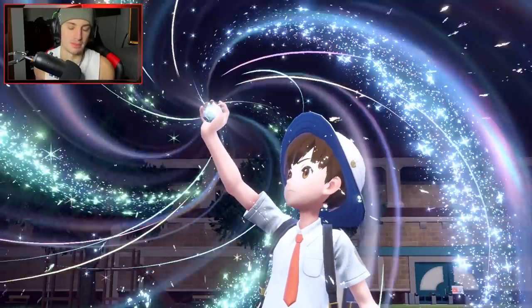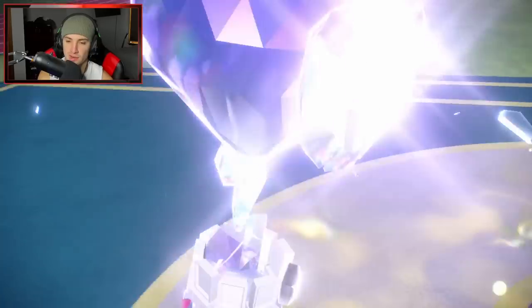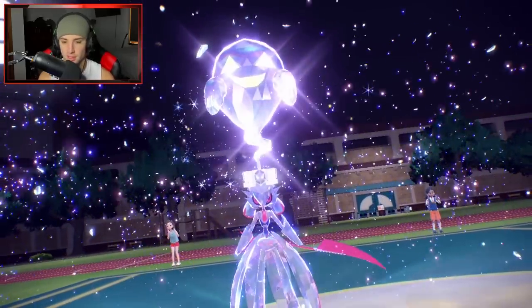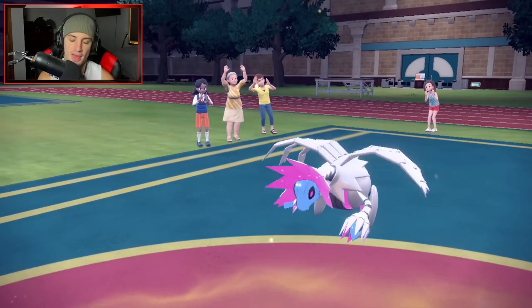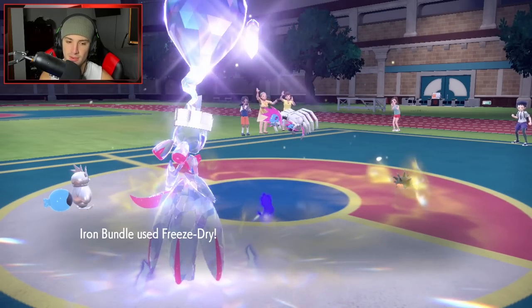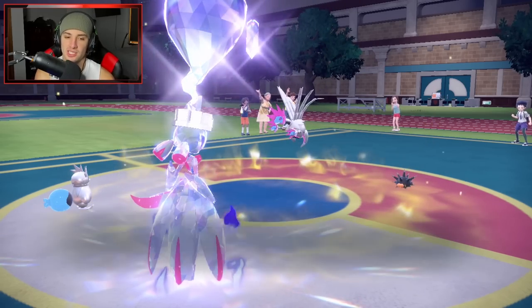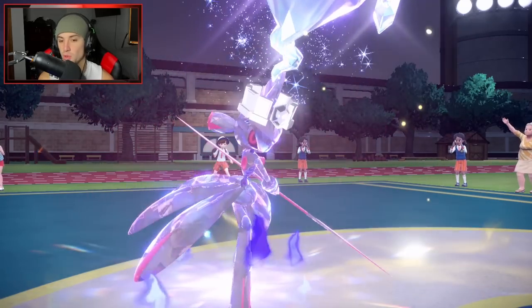I'm going to Terastallize Iron Valiant just in case a flying move wants to come across the board. Focus sash on the bundle in case electric moves come out from Pincurchin. He ends up protecting — rather smart, since I was going to go after him. Deli Bird takes some damage but we have focus sash, so we're fine. Pincurchin is one of the slowest Pokemon in the game so we know it'll go last.